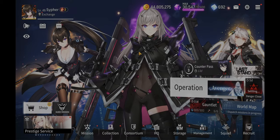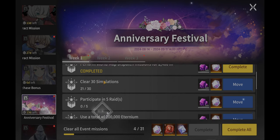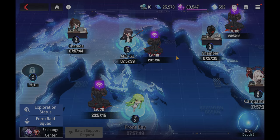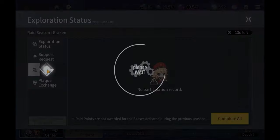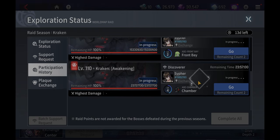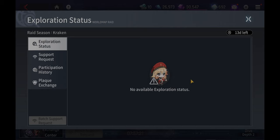As you naturally play the game, you're going to naturally start clearing this. For the raids, all you've got to do is go into the world map. You can do your own raids or have your friends finish it, but you need to participate in one. Just go to the exploration status and the participations. Your friends and guild members will show up here — it's always random.